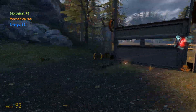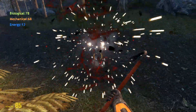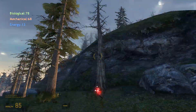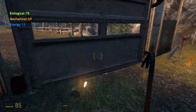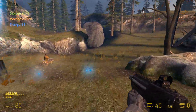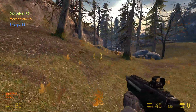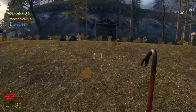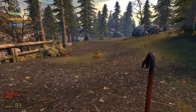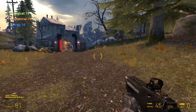Originally one of the cut content pieces of Half-Life 2 was the manhack arcade. There was a section where you'd go into an arcade game and put on like a VR headset, where you'd control a manhack and fly it around. The objective was to kill a bunch of citizens with the manhacks, and then afterwards it was revealed it was real and you'd actually killed citizens.